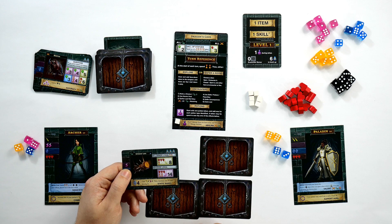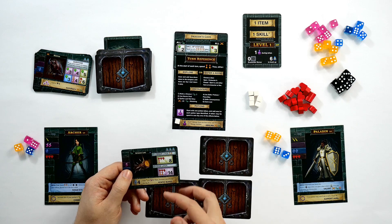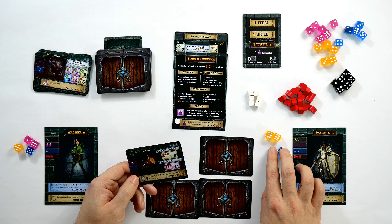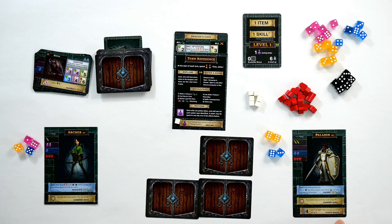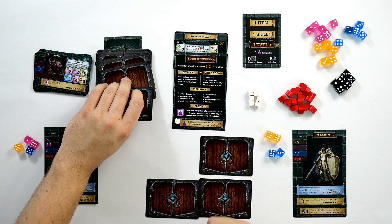Now I can take this as loot — either for three XP, as an item for extra dice, or as a skill. The skill means if I roll a blue four I can gain four attack and four agility, then increase one die by one — effectively turning a blue four into a yellow and pink four and increasing by one. My paladin has two blue dice so I'm going to take this as a skill. It can only be used in fights, not against relics.